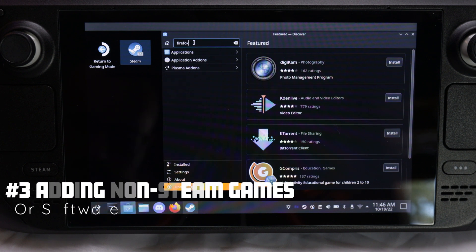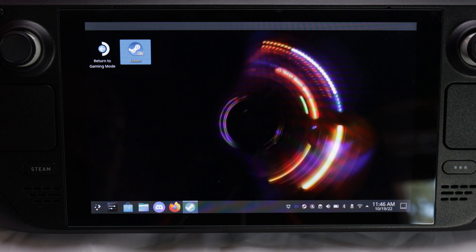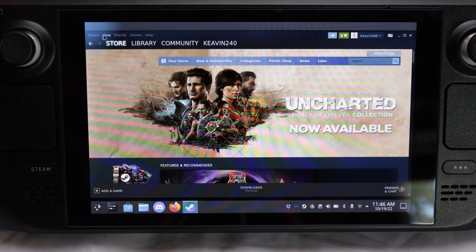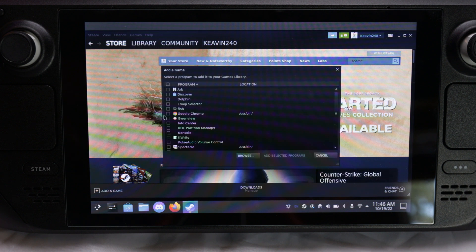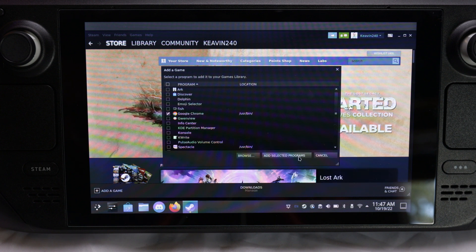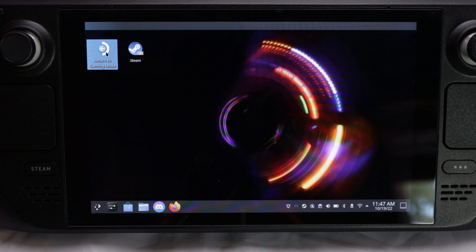Once you've done that, you're going to go to Steam. If you want to be able to use it inside your Steam game mode, you're going to click on Steam, go to Games, go to Add Non-Steam Game to My Library, and when that pops up, you're going to see every single executable file or application that's on here. Find it — whether it's Google Chrome or whatever — and click Add Selected Programs. Because this is the Linux version, you won't need to do anything else. You can close gaming mode when you've finished messing with it, and return back to gaming mode.